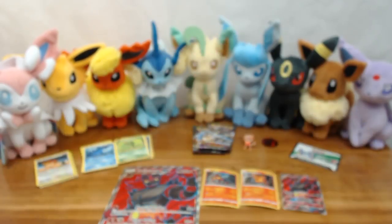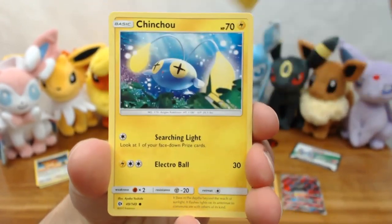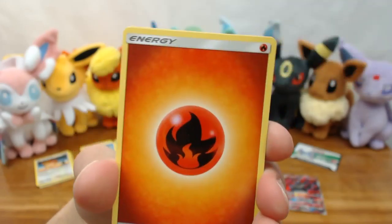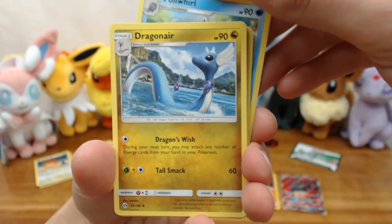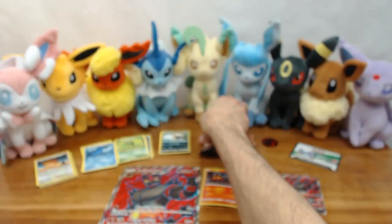Okay, Sun and Moon — this one is being an absolute pain to open. We got: Carvanha, Togedemaru, Jangmo-o, Makuhita, Caterpie, Rowlet as the reverse holo, then Fire Energy, Crushing Hammer, Poliwhirl, Dragonair, and Crabominable as our rare non-holo. Not looking good at all — Guardians Rising has to pull its weight here.